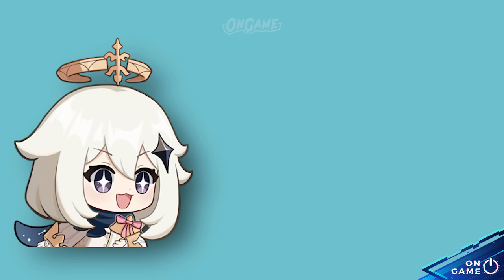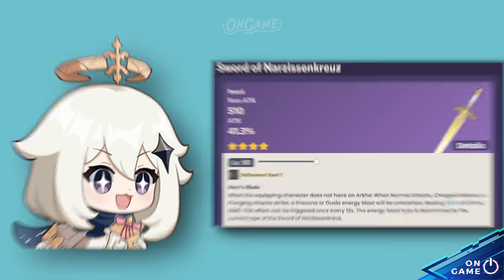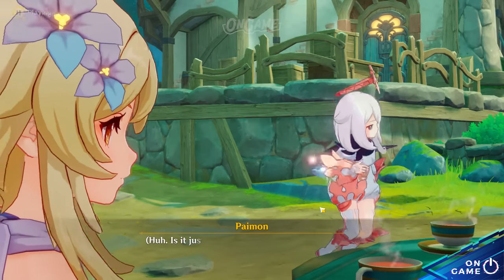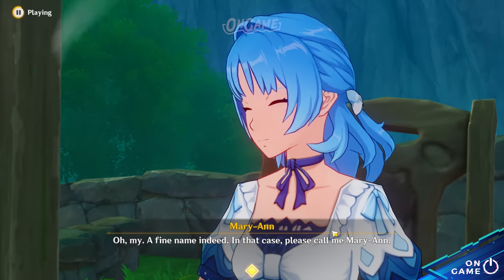Did you know that in version 4.2, you could get a free 4-star weapon, the Sword of Narcissian Christ? When Fontaine got released, a chain world quest featuring the Narcissian Christ order was also released gradually.